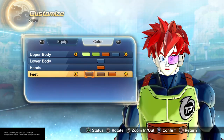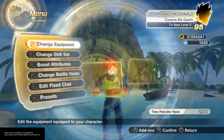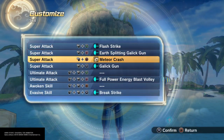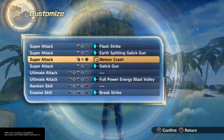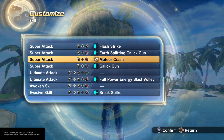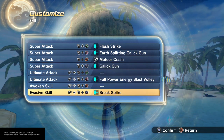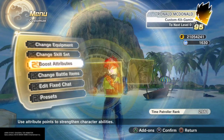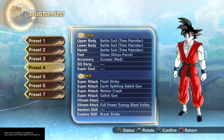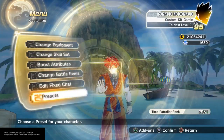You can add the scouter or the Vegeta headpiece if you want the hair. I always liked this outfit so I had to keep it in rotation. For moves I did Flash Strike, Earth Splitting Galick Gun — because he did eventually get there after being on Planet Arlia before coming to Earth — then Galick Gun regular, Full Power Blast Volley, and a little finger blast move. He used it to destroy the planet.